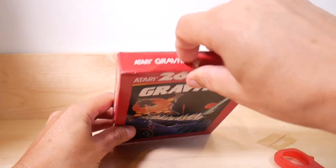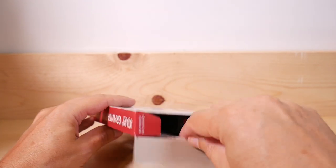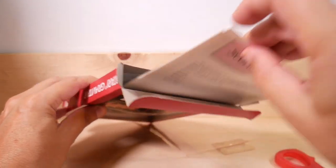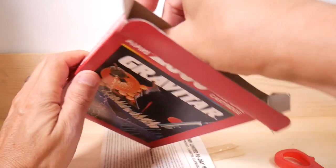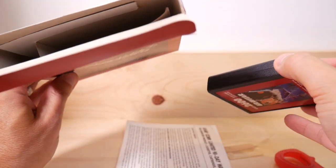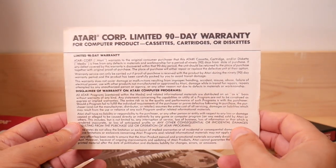Alright, let's see what's inside. There was a time period with these where they weren't including any catalogs or anything, so I'm hoping for a catalog. Oh wait — nope. Looks like I'll pull the cartridge out, but no catalog. And here's the Atari 90-day limited warranty.